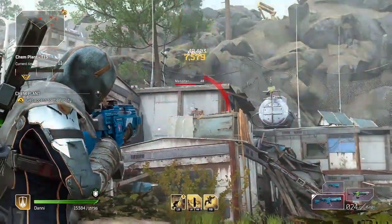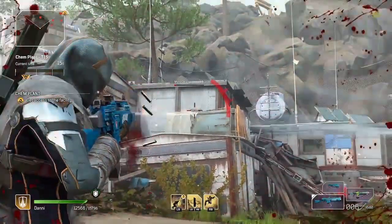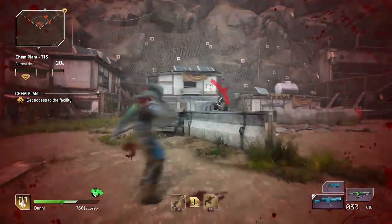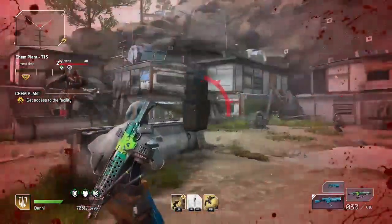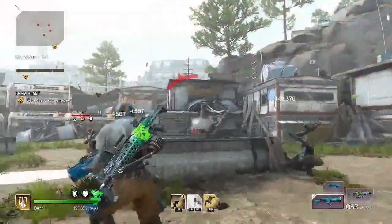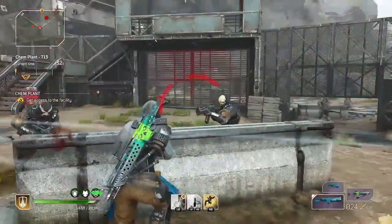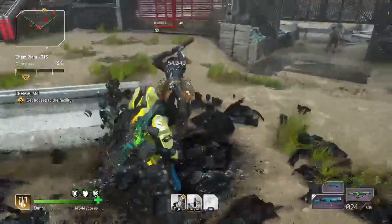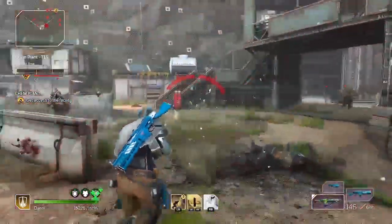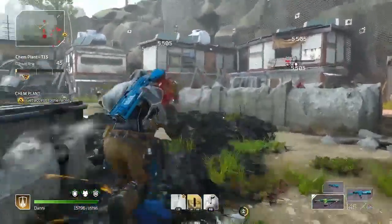What's up Outriders? Amber here with another Devastator build guide. This one is a bleed build. I had shied away from doing a bleed build because it seemed like bleed just wasn't very powerful in this game, but I'm going to show you the skills and the mods that you can use to make bleed supercharged and actually do a ton of damage. I was trying to do a firepower build but got stuck at T12, but with this bleed build I cleared T12 and T13 easily.